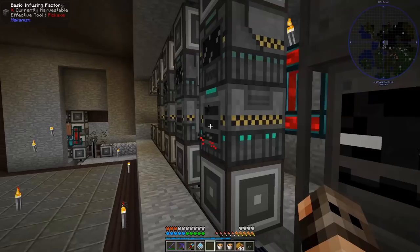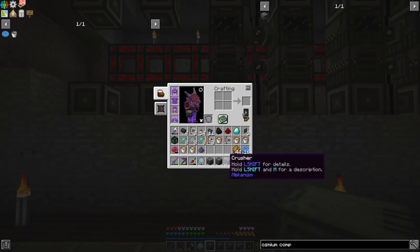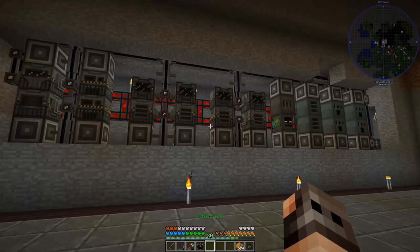This is our entire setup to make steel, enriched alloy, advanced alloy, atomic alloy, and all the circuits. There are four more slots - I'm going to add an osmium compressor, a crusher, and two smelting factories. That should be more than enough. This is our complete Mekanism and EnderIO setup.